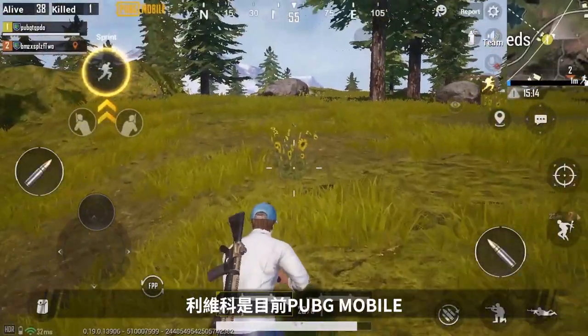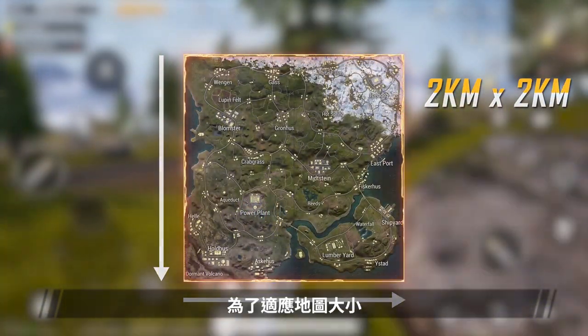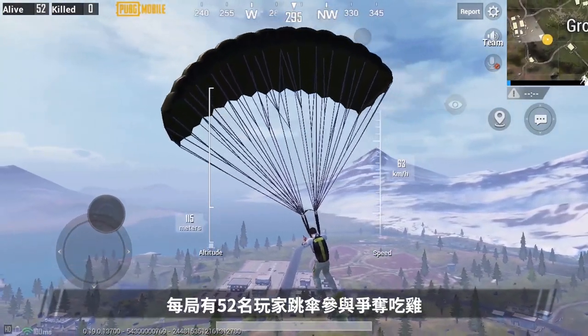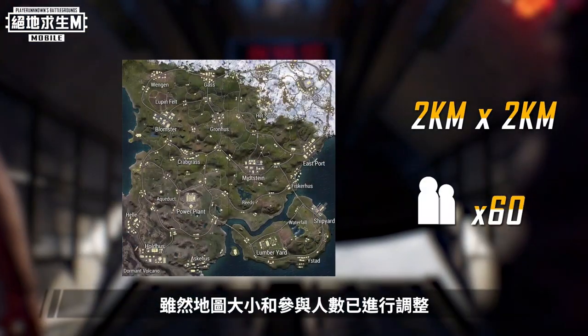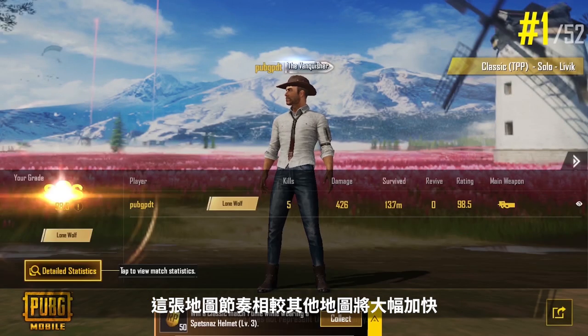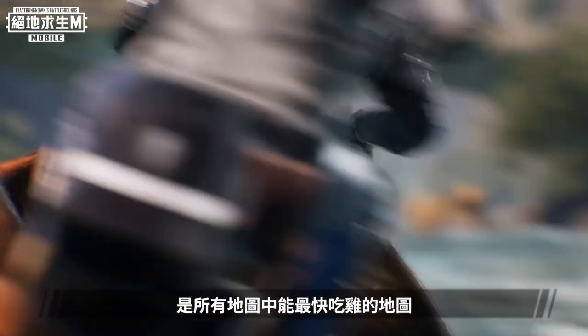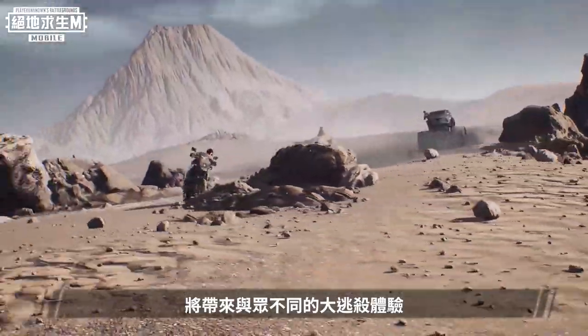Livik is the smallest Classic Mode Battle Royale map of PUBG Mobile, measuring 2 kilometers by 2 kilometers. In response to the smaller size, we've adjusted the number of players — 52 players will parachute and compete for the chicken dinner. Although the map and player count are adjusted, the intensity of battles hasn't suffered. This map has a faster pace than other maps, as you can have your chicken dinner in just 15 minutes, something no other map can offer. The exciting battles and fast pace will give you a unique Battle Royale experience.